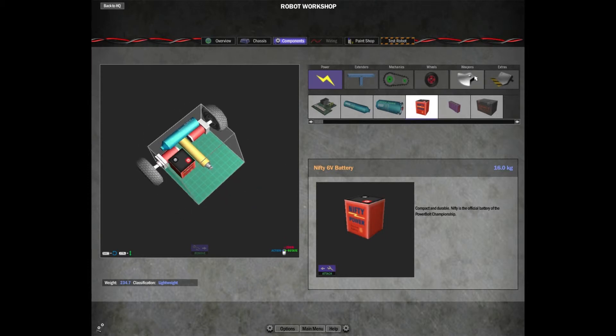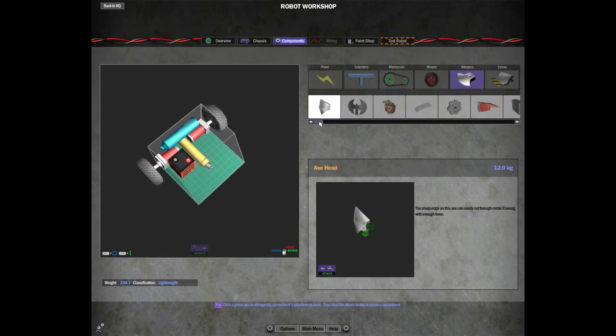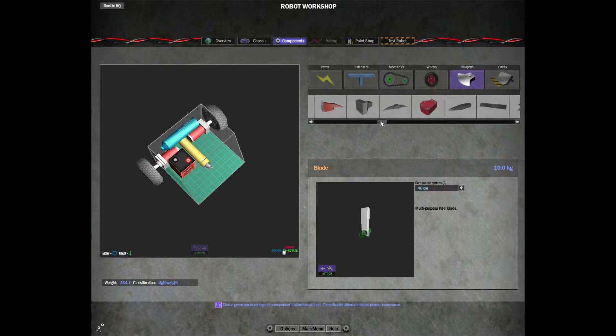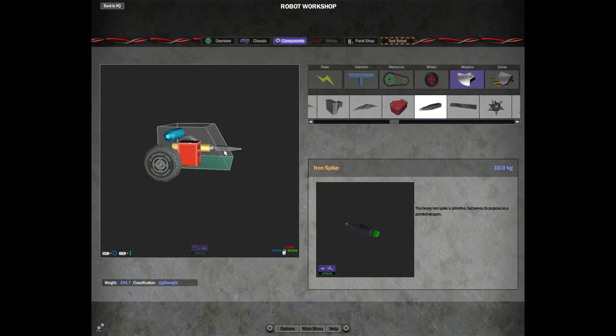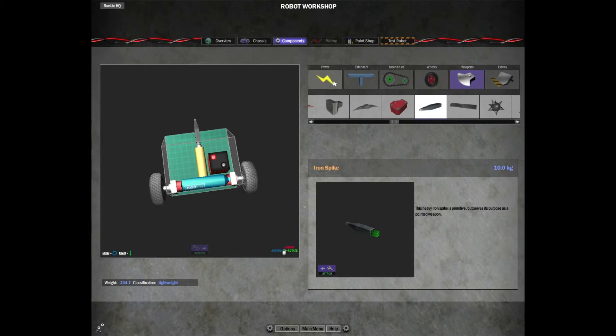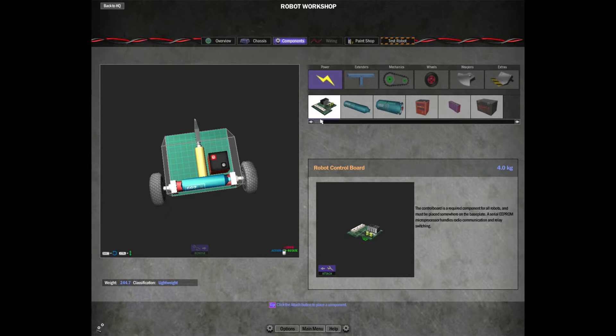Now we can put our weapon onto the piston. Over in the Weapons tab we have all kinds of things — axe heads, different blades, hammers. I'm going to put one of these iron spikes on and attach it right to the front of my piston so it pokes out the front. The last component you need is back under the Power tab — the Robot Control Board. Every robot needs this because it's how you wire up your keyboard to the motors and pistons.